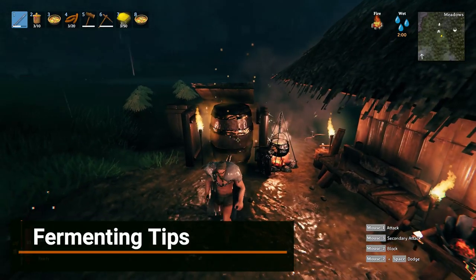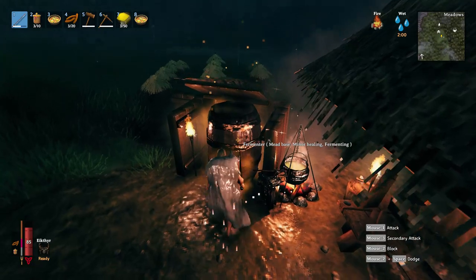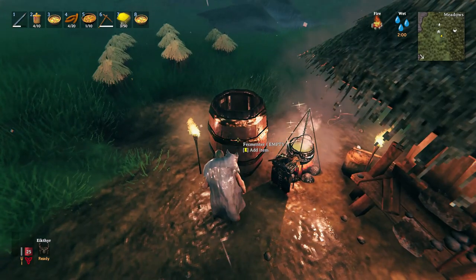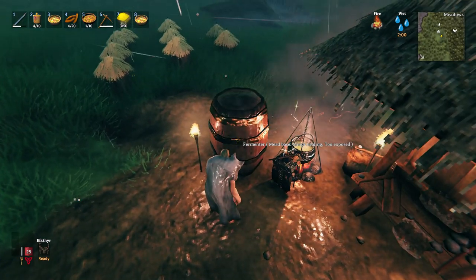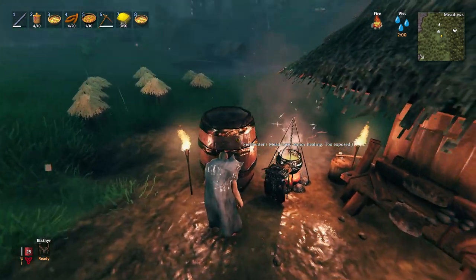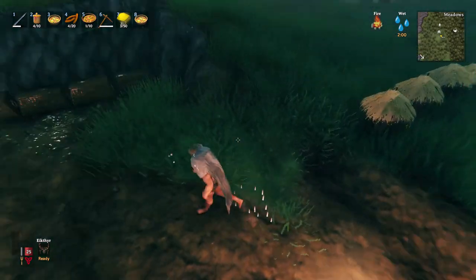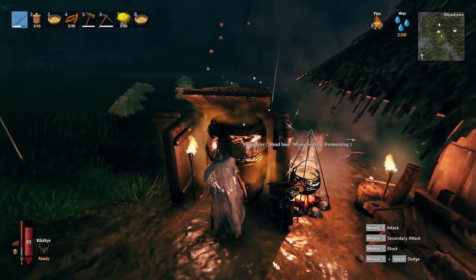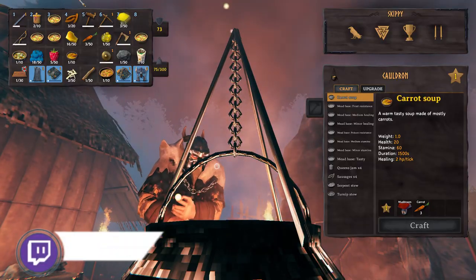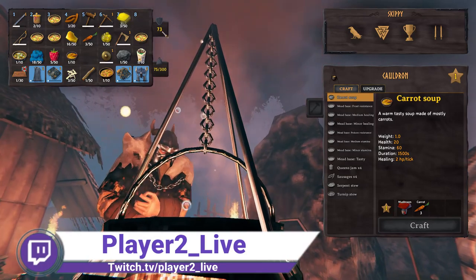Now, the important extra step for the mead that is quite a bit more time consuming is the fermenting process. These bases will need to be thrown into the fermenter for them to be usable. They can only be in one at a time and take about 20 minutes or so in game to ferment. It isn't like smelting either, where sleeping will speed up the process. You literally have to wait it all out. And don't forget to build a small shelter around the fermenter, just like you do with a workbench. Otherwise, it's going to say it's too exposed, and you'll know it's actually fermenting when it's giving off the gases. For more Valheim tips, come check out the live stream. Link is in the description below.